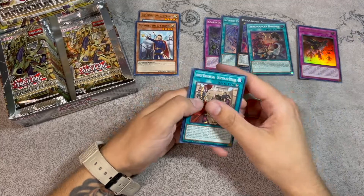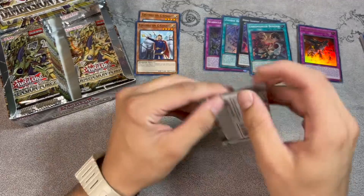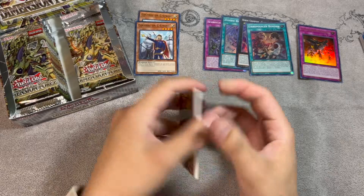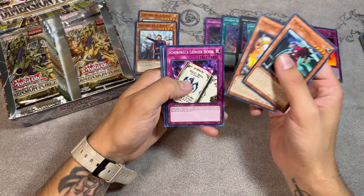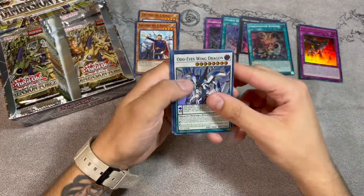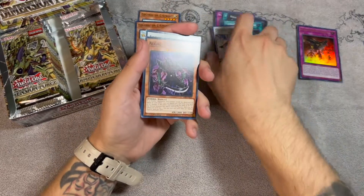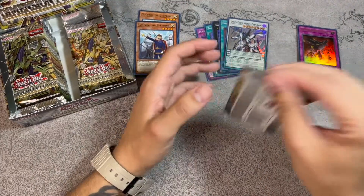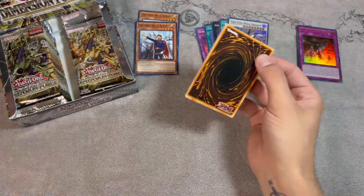When your opponent activates a card or effect while your life points are 2000 or less, you can banish this card from your graveyard — you take no effect damage from your opponent's card effects this turn. It's an Ultra so we'll take it. I played against Dynomorphia once and all it did was burn itself to death. We also got Crown Tengu, Ichiroku, and Odd-Eyes Wing Dragon — a cool looking card. Synchro-Pendulum cards just aren't that good though.